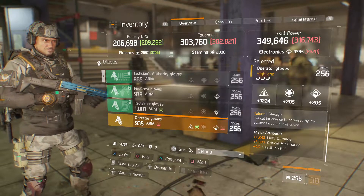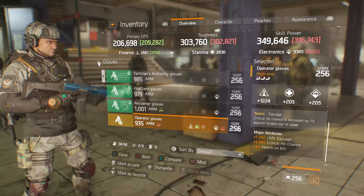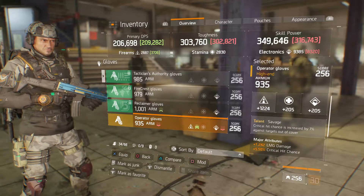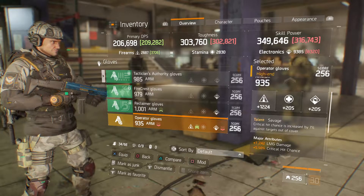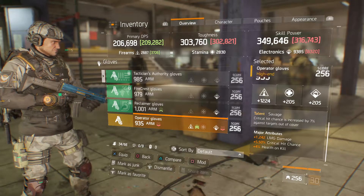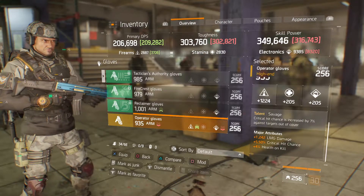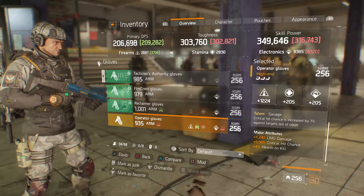The major attributes are 1242 LMG damage, 5.5 percent critical hit chance, and 4 percent health on kill. This can be used if you really want LMG damage. The firearms are about 48 away from top-notch at 1272, you've got Savage on it, and you're about 65-66 away from armor cap. The critical hit chance could go to six percent — it's only 0.5 percent difference. You could reroll LMG damage to assault or SMG, which most people do, or leave it. It's a decent roll, that's why I kept it.